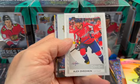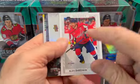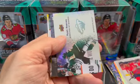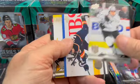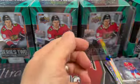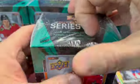No — Alex Ovechkin. Obviously one of the all-time greats. And then we have this nice Deep Roots. So that was it — just the one Young Guns in that one. But overall not a bad blaster. Let's see if we can get anything out of blaster number two.